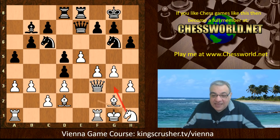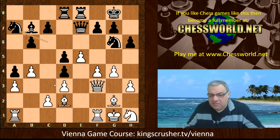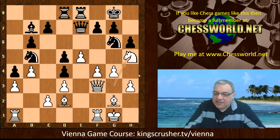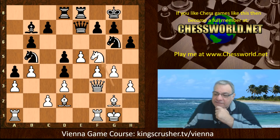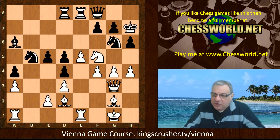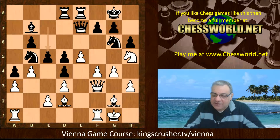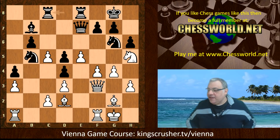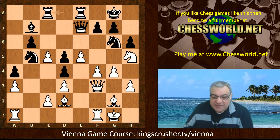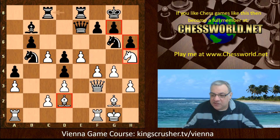Beautiful positional play even at rapid time control. A4, b4 snuffs out major issues on the queenside, knight a7 — the knight might come into c3 later — then knight g3, knight b5, knight h5. Knight f5 is also kind of lucrative. With a build-up like h4, it looks easy to play on the kingside for an attack with a big advantage. But knight h5 is also dangerous for very specific reasons: after b-takes, rook c8, there's a beautiful move — can you see what Leela played?